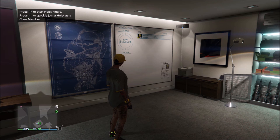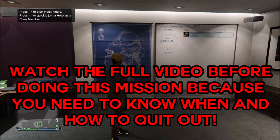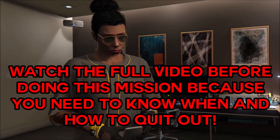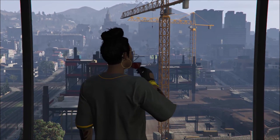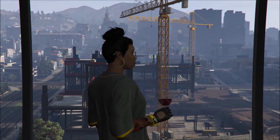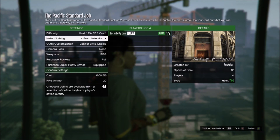I'm going to show you how to make money — low levels, high levels, whatever — while you're waiting on a duplication glitch or other ways to make money. Pacific Standard is a job in your heist room in your apartment. You have to have at least a high-end apartment, which the cheapest is around $195,000–$200,000 at Del Perro. There are about five heists you have to do before the final heist, Pacific Standard.